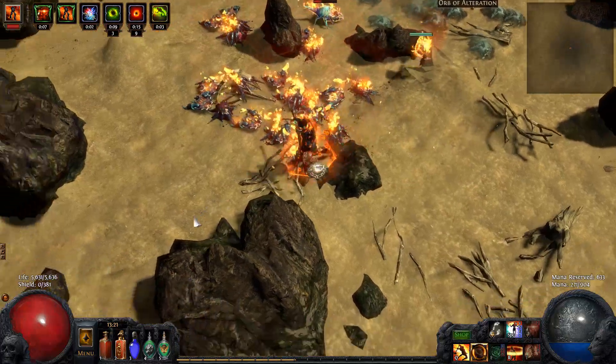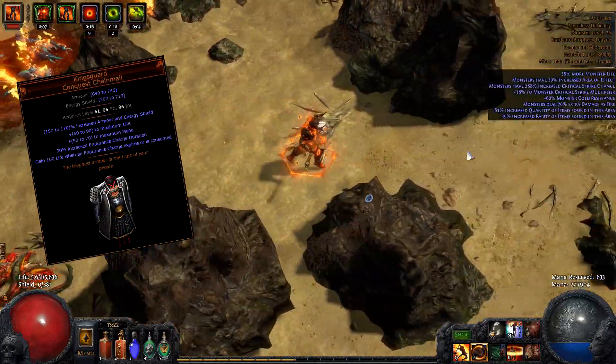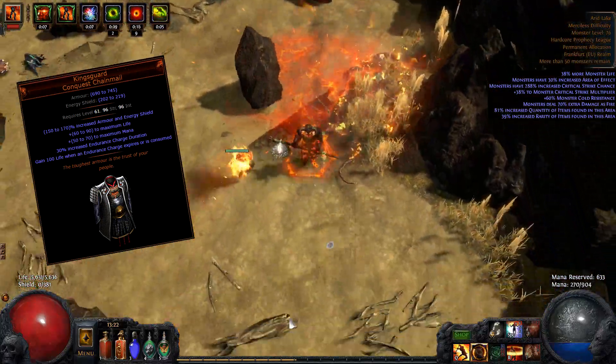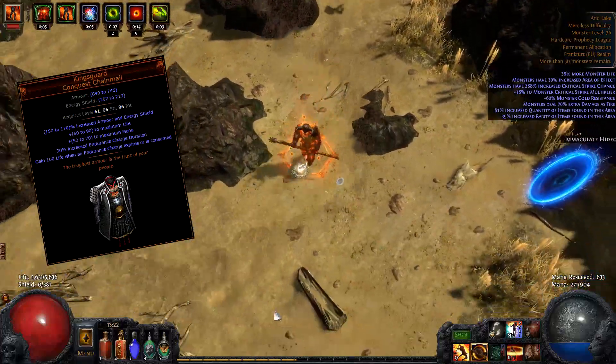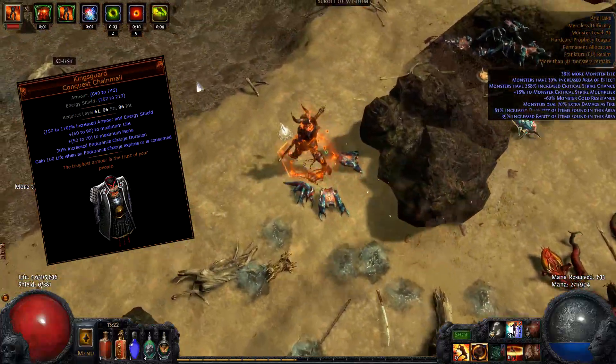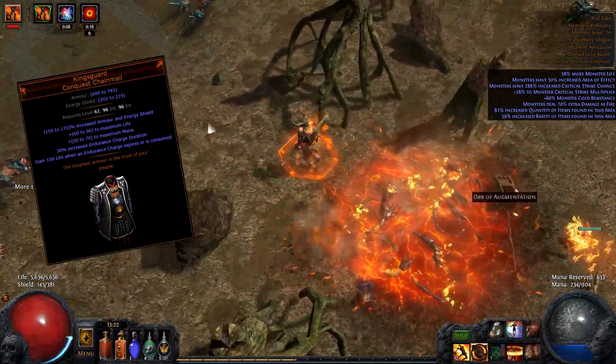I'm also using the Kingsguard unique chest, which makes it so that any time an endurance charge is consumed or expires, you gain 100 life. That means we are constantly healing for 900 life any time we use our Discharge or when our Cast When Damage Taken Immortal Call procs, and it works really, really well.